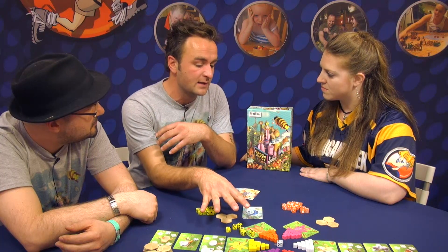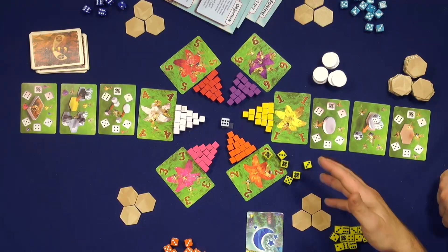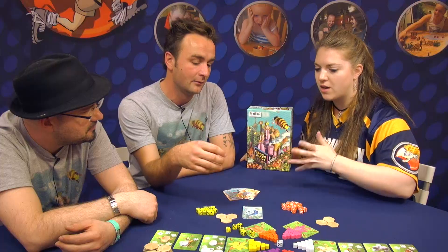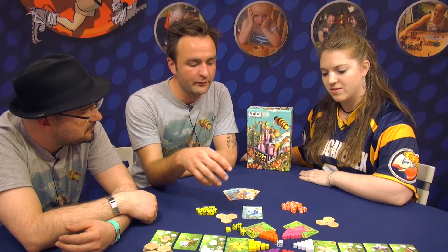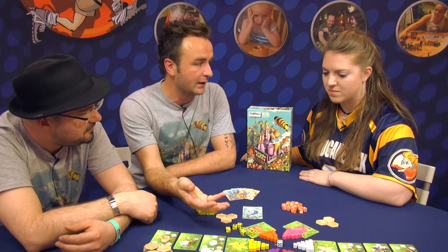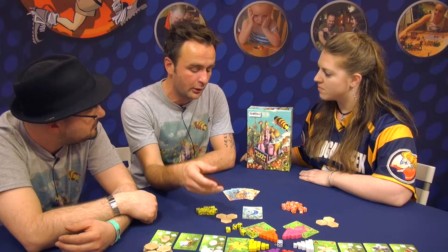All the colors in Waggle Dance look very colorful, but they are completely chosen to be colorblind-friendly. We wanted to show that that can be done and still make it look fabulous, so players will be able to tell the difference between the colors even when they're colorblind.